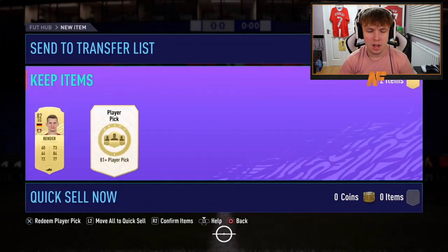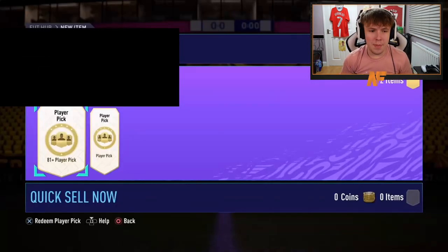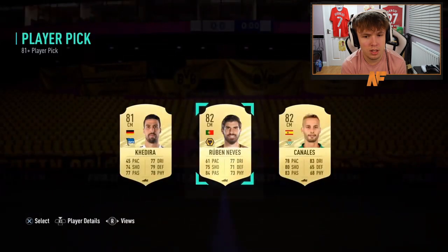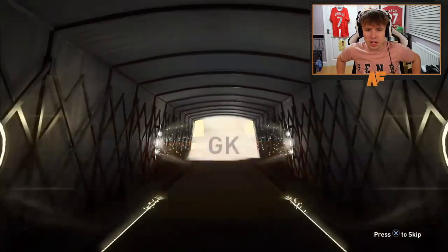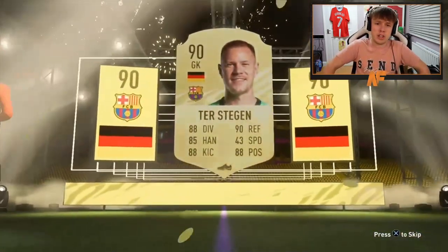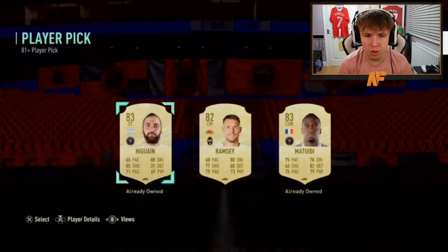A couple more player picks — we haven't seen a walkout from those yet. 82 in the first one, then 85 which is at least a little better. Toby Bailey's two 81-plus player picks — hoping for a What If. 81 and 82, not great. Next free pack comes through as a walkout — our third walkout from about eight 125k packs, which is a terrible return. But it's a walkout — who is it? German goalkeeper Marc-André ter Stegen.